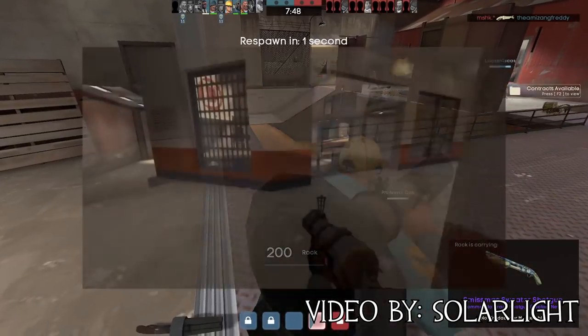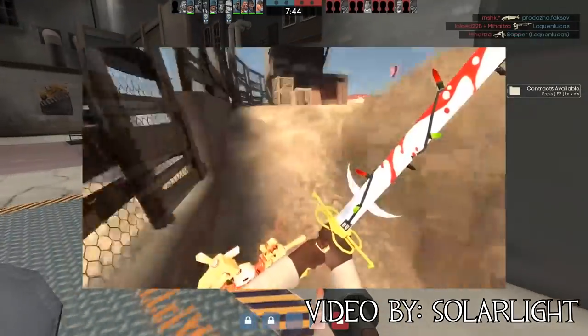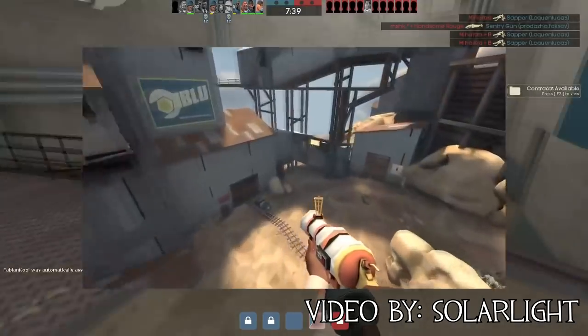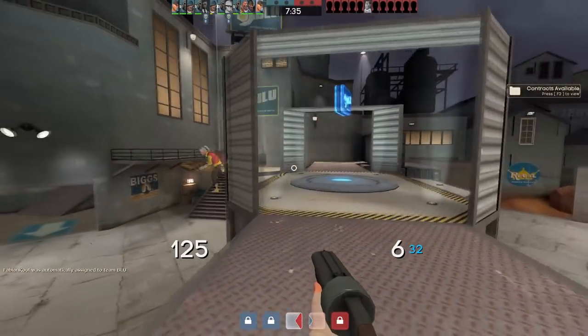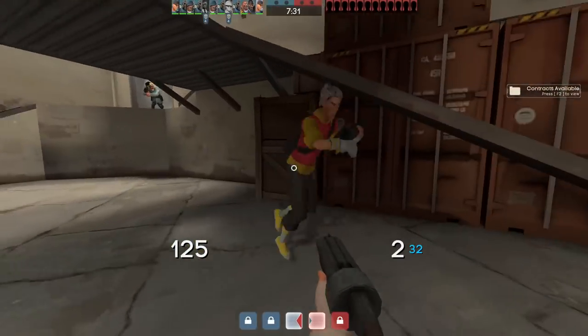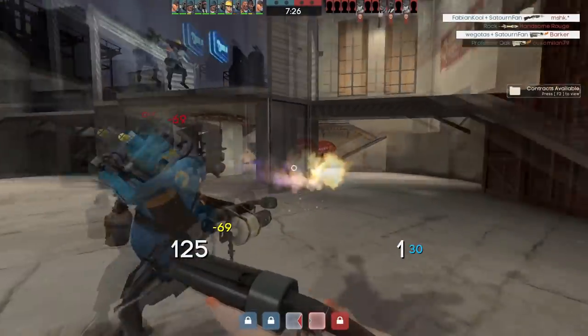Trimping. One of the methods of movement in TF2, Trimping is a complicated maneuver performed by Demoman players which involves the Tide Turner and Source engine physics. When mastered, Trimping allows skilled Demoman players to travel across the map and effectively ambush enemies. YouTube user NateFox has a tutorial on how to Trimp, so I'll link it in the description.